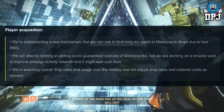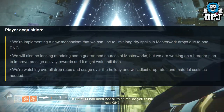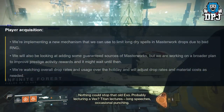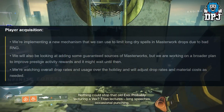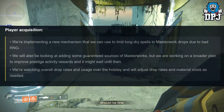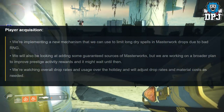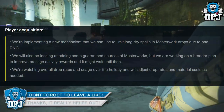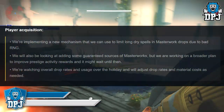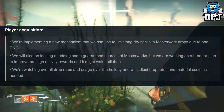Player acquisition: We're implementing a new mechanism that we can use to limit long dry spells in Masterwork drops due to bad RNG. We will also be looking at adding some guaranteed sources of Masterworks, but we are working on a broader plan to improve prestige activity rewards and it might wait until then. We're watching overall drop rates and usage over the holiday and we'll adjust drop rates and material costs as needed.